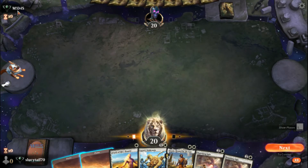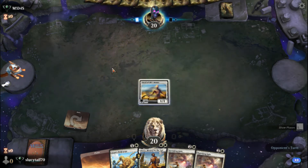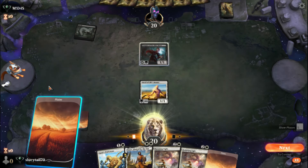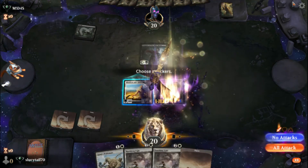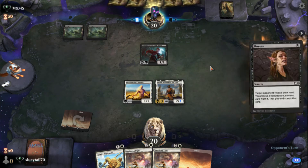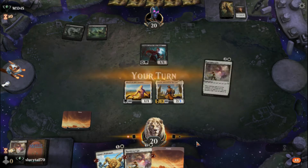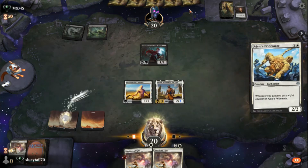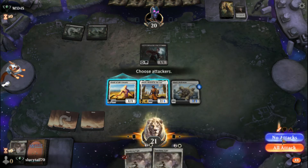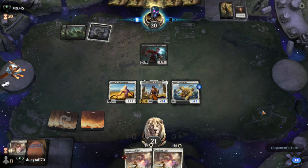Our opponent's username is something interesting — some of these usernames are wild. I played one the other day named 'Fat Booty Hole' — I don't know where people come up with these names. They're probably going to target our Banishing Light or Pridemate. They did get rid of our Vanishing Light — can't blame them. Oh, we gained another one off that, so thank you. We're obviously not going to attack yet because we want to give them time to build up so we can see what this deck is about.